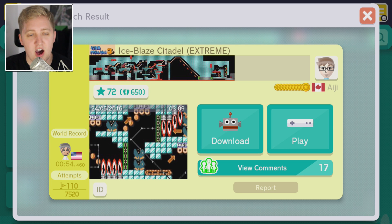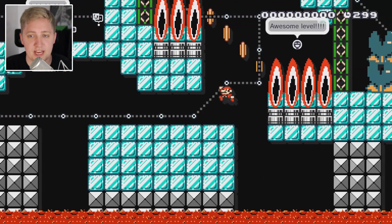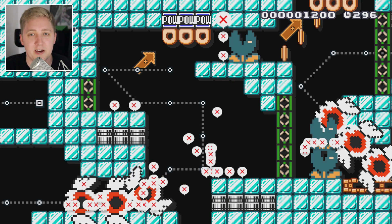All right, let's see what you've got, Iggy. This is called Ice Blaze Citadel and the level is apparently extreme. Oh dear, yeah, I'm not sure I'm going to be able to do this — this looks a little bit out of my skill level. Oh, there's something chasing me. Oh God, there are flames everywhere. I was supposed to headbutt a power block on the way up. Okay, so this is going to be a learning process — that's what we're picking up from this already.